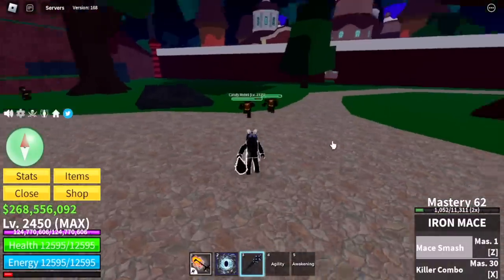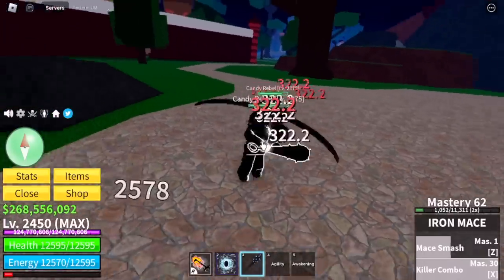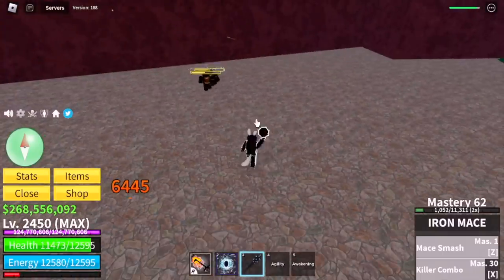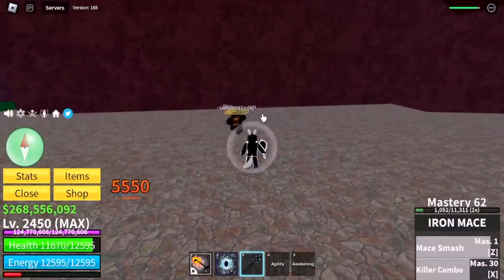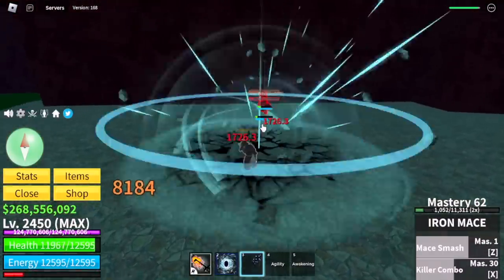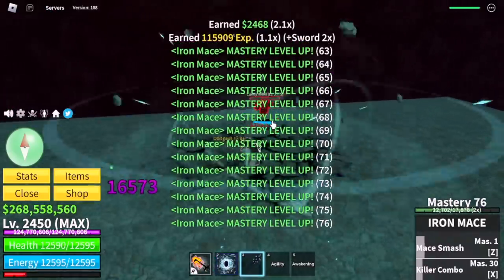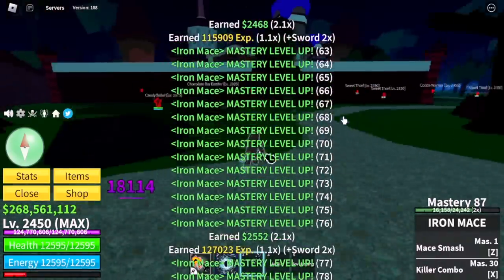Just one kill — let me show you the Z skill. There you go, Mace Smash! And the one that's really good for grinding is the Killer Combo. There you go again. You can buy this in the first sea. I want them to rework or buff this, or maybe release a new weapon — the one that Kaido is actually using, which is a mace.